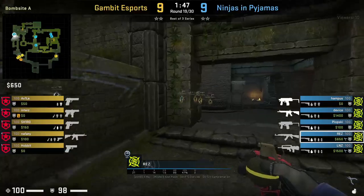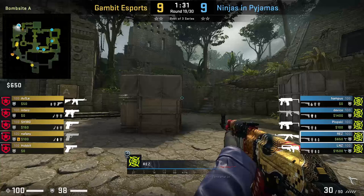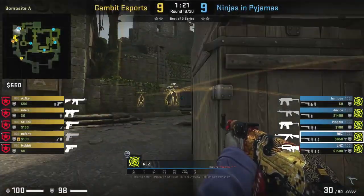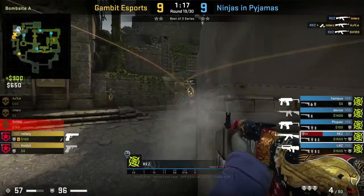Next to double, there's a position called single, and I'm going to show you two clips of Rez playing behind it. In the first clip, Rez starts off the round nading main, then falls back holding his off-angle behind single. He gets flashed and molotoved off his position, so he holds to the left of single and gets a nice 3K.